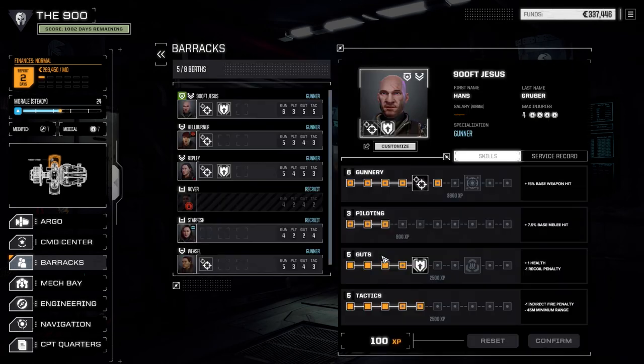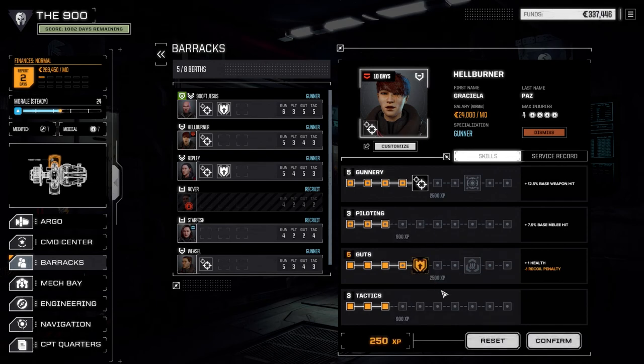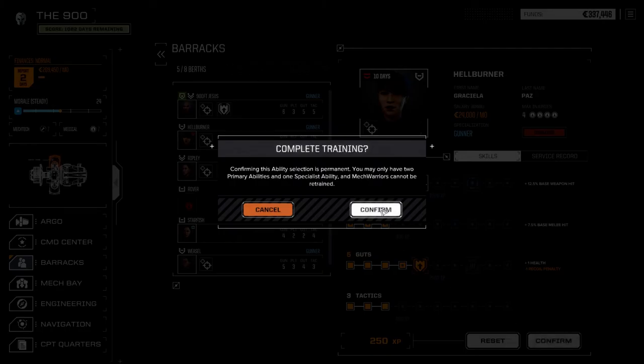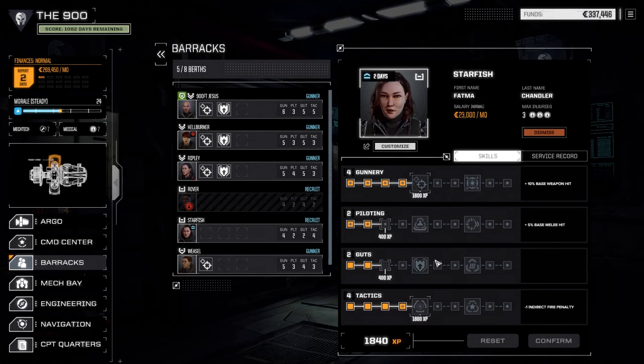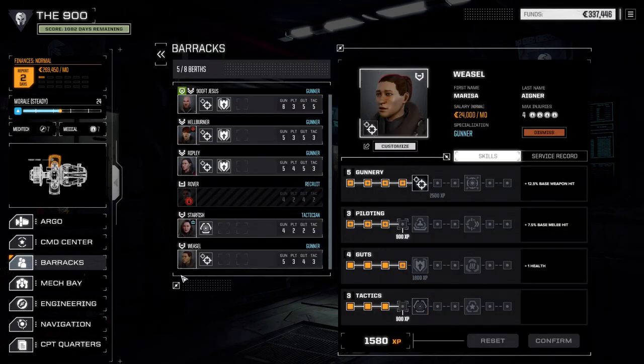So we're gonna confirm that and go to Hellburner. We're probably gonna go the same way as last time — bulwark and guts — and confirm that. Starfish is piloting the Spider so I want to get sensor lock on her and confirm that. Weasel's got some points to spend but I'm gonna hold on to those — I'm not sure whether we want to go with bulwark or piloting yet. Rover's got one more day till she comes back so we'll just wait for that.